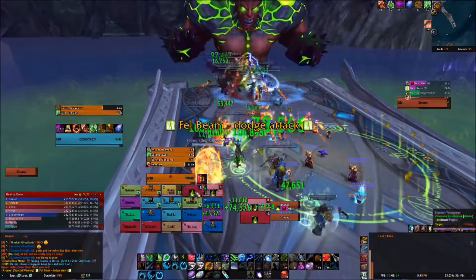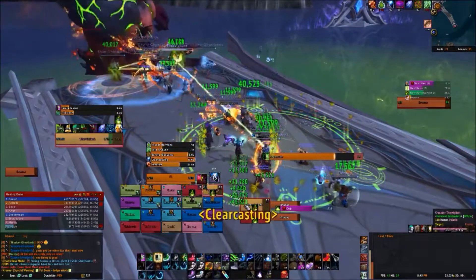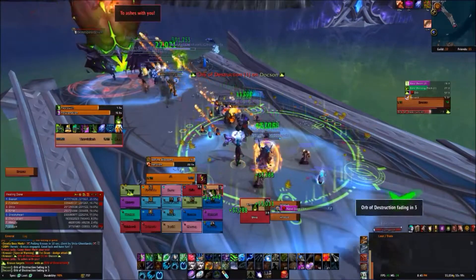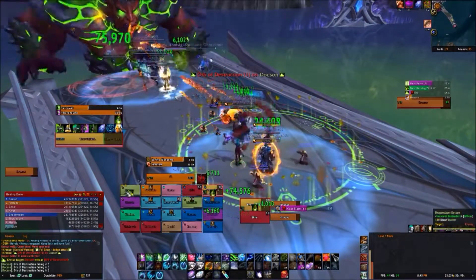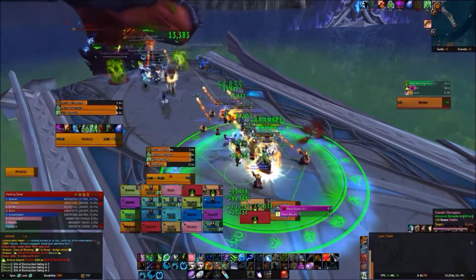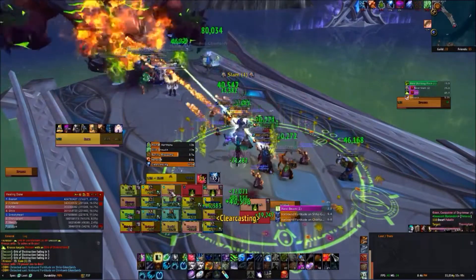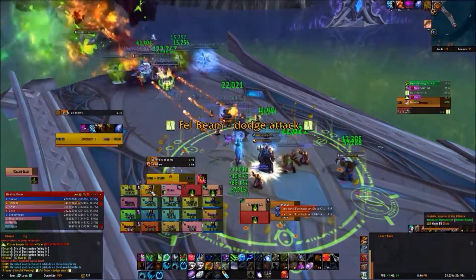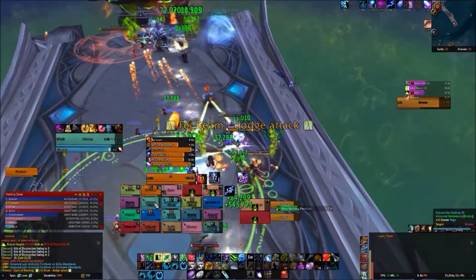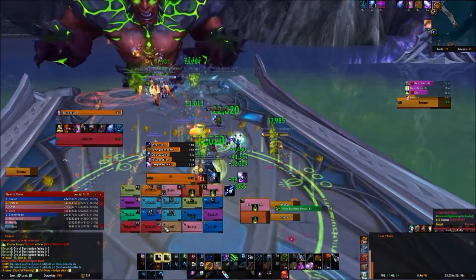You have less time to move to things. He's got a few abilities: one is he bangs his hands on the bridge and damages it, and every three times a bit of the bridge falls away. Another one targets a person who has to run away, because when they get hit with the fell ball it does a lot of damage to anybody stood nearby. People were failing at that all night.